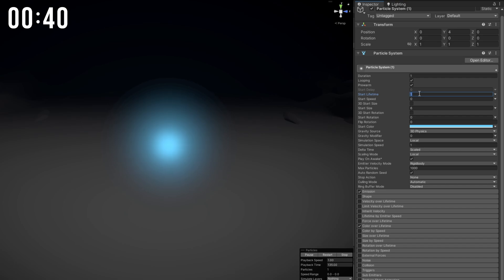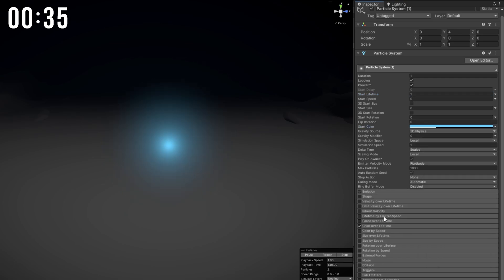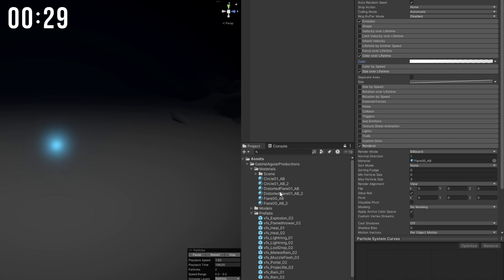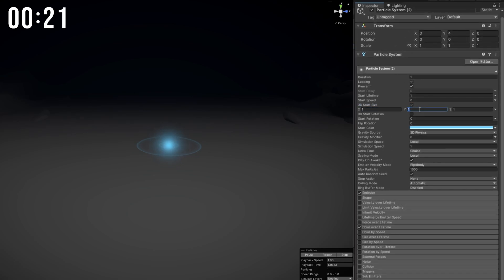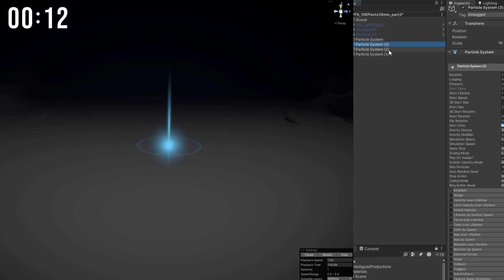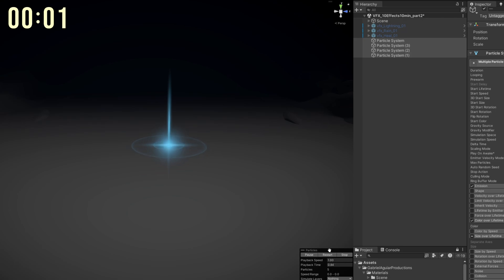I'm gonna duplicate this — I want shockwaves. Increase the size, decrease the alpha and start color so it's transparent. Rate over time of 2 particles per second, size over lifetime so it grows, the color fades out at the end of its lifetime. Use the circle as a horizontal billboard. I'm gonna use the flare again, duplicate it, 3D start size — shrink it in the X but stretch it in the Y, adjust the scale, set the pivot. Duplicate the first flare again: 6 in the X, 1 in the Y, stretch it horizontally, adjust the scale — and here we go, a loot drop in 1 minute.